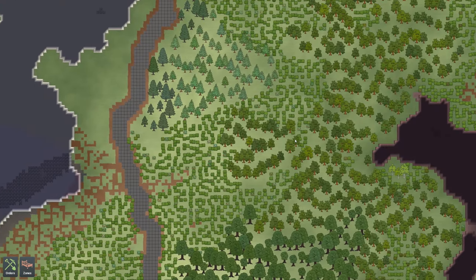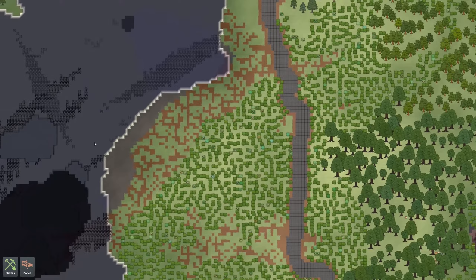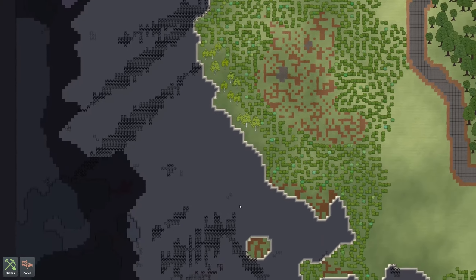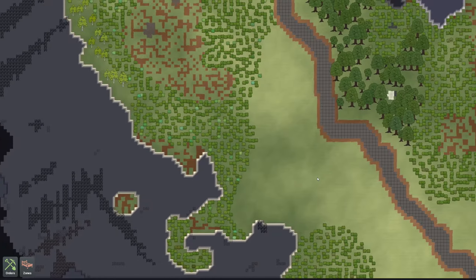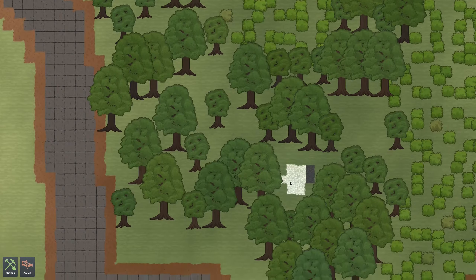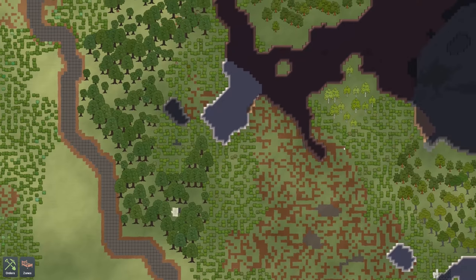Let's see what we have to work with. We've got a lot of trees and bushes and like stone and stuff. Oh, this map doesn't have... last time I played there was all kinds of gold and copper and stuff. What's this? This is new. I don't know what that is. We'll see what we can do with that.